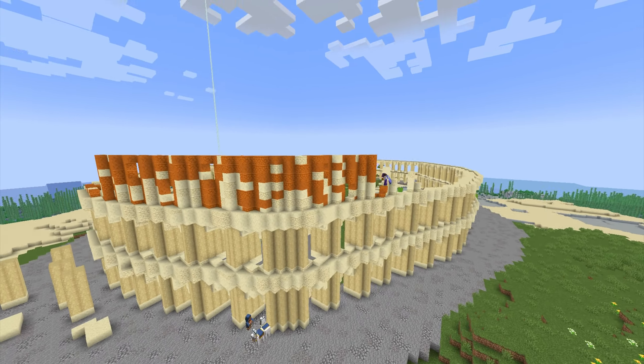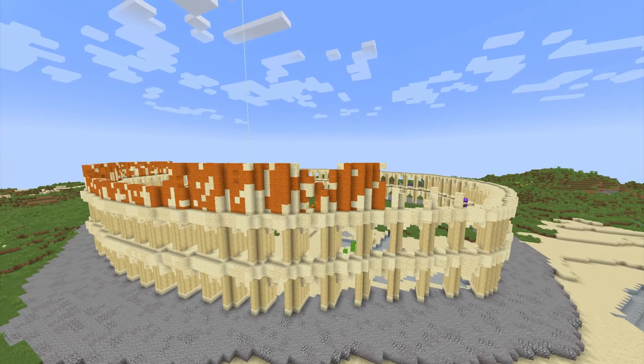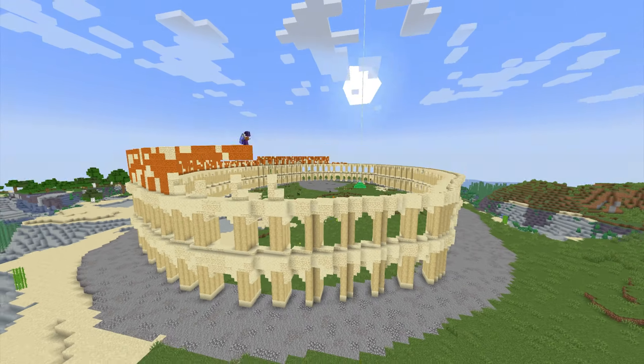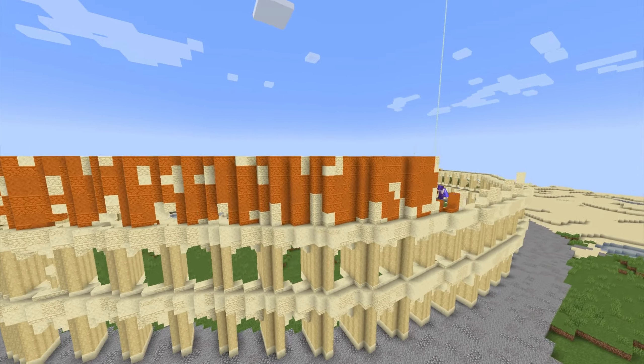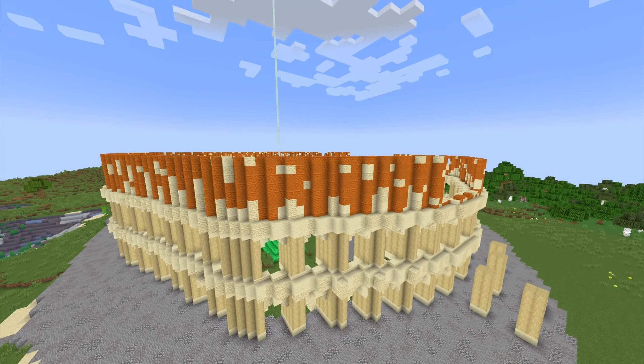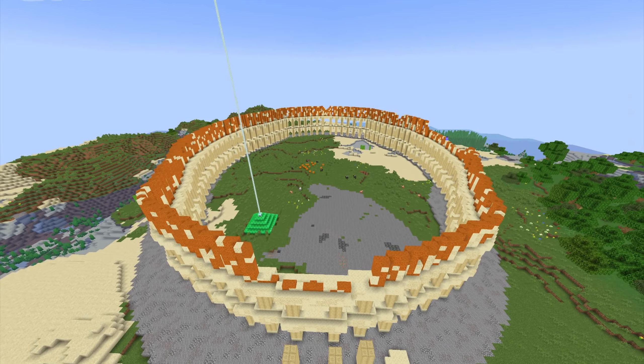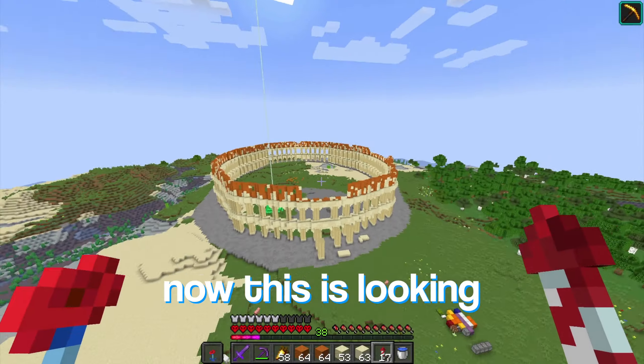I think this looks good. This is going to be where every arch is, so there'll be a way to get in on every single one of these. I don't know how accurate that is, but they're going to be accessible for mine. Now what I'm going to do is add the actual arches — it's going to look something like this. I have to do this on every single thing, but that's what it's going to look like. I better get going with that then.